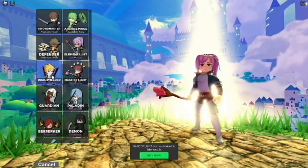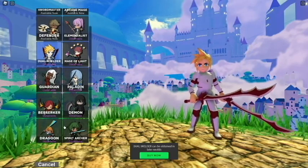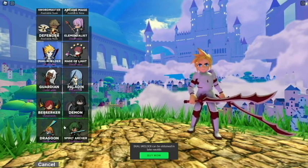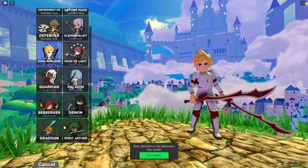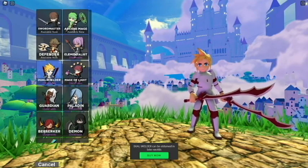All of these characters — the Elementalist, Mage of Light, Dual Wielder, everyone else — you can earn in-game by doing all the quests and stuff. Each world you'll have different quests that'll allow you to buy and unlock the other classes. Obviously you can also use Robux, but that's just your choice.